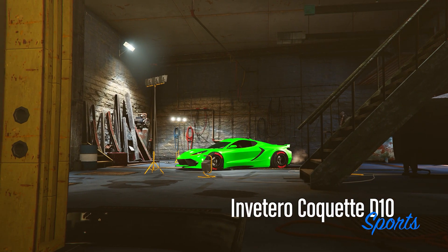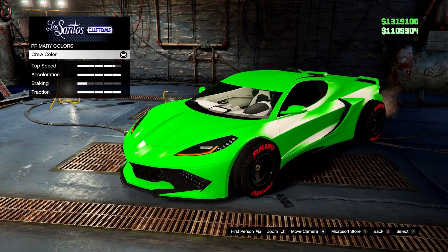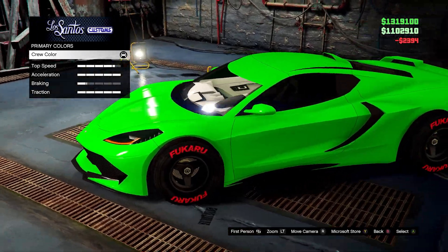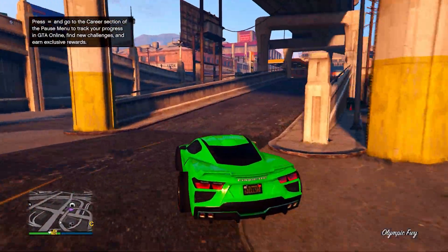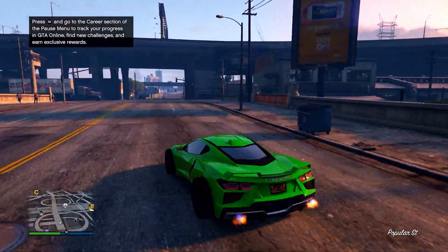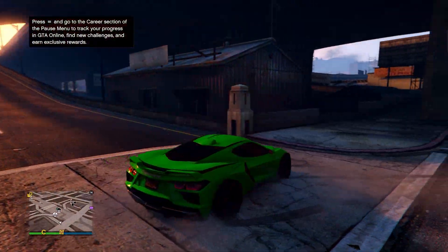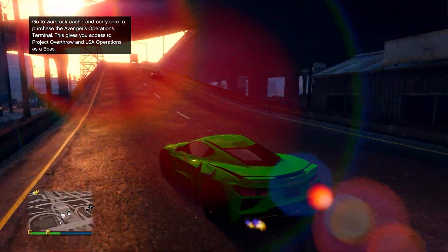Next up we have this neon green crew color, which will just stand out on pretty much any car. I'll show you the hex code now. You could add a pearlescent if you wanted to. You can get a hex code for pretty much any neon color — for example neon red, though I've shown that before and it's not that rare or unique anymore. If you do want the neon red hex code, just let me know in the comments.